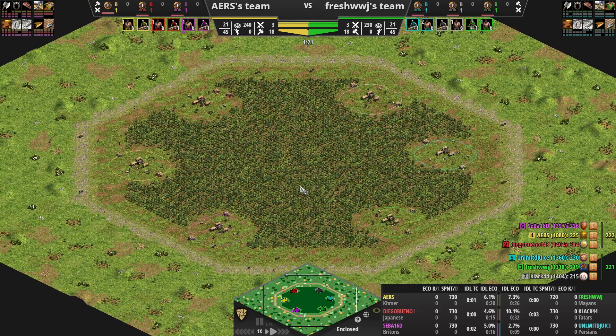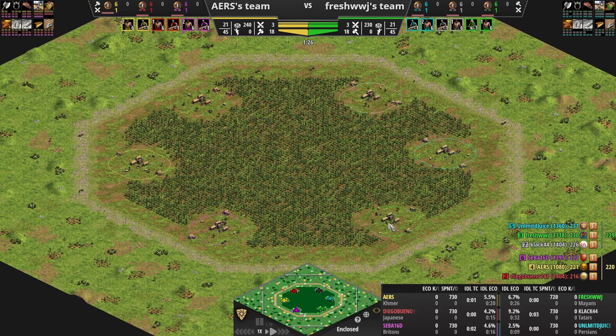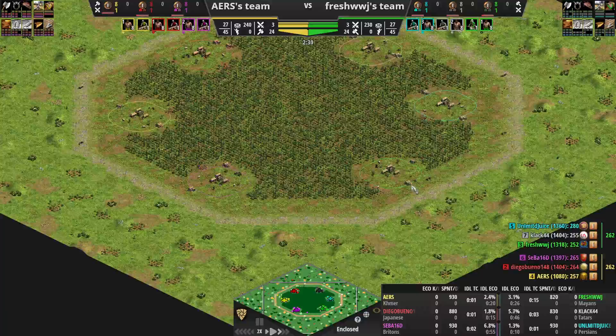Here's the map — all pretty even. I'm over here on one flank as the Mayans, Clack is the other flank as the Tatars, and Juice went pocket with the Persians. On our side, my flank, we have the Britons — so my answer is Britons two archers. On Clack's side, they had the Japanese, then their pocket Cumans.